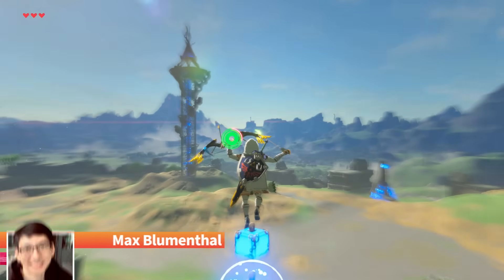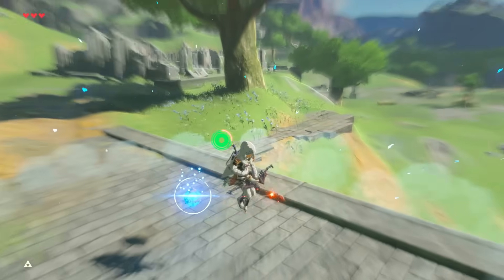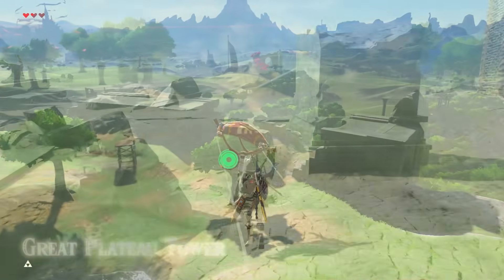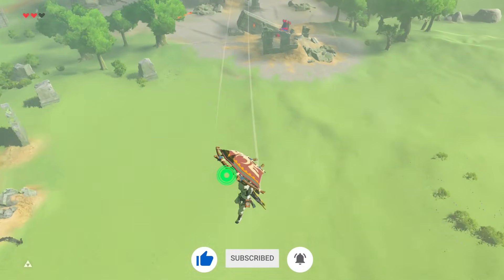Wind Bombs are arguably the most famous technique in Breath of the Wild, to let you travel massive distances quickly and with style. But just how many ways are there to wind bomb? We've covered several of these in our 33 ways to fly video, but you'd be surprised at just how many more versions and combinations of this trick have been created over the years. But first, let's quickly recap on what a wind bomb is.